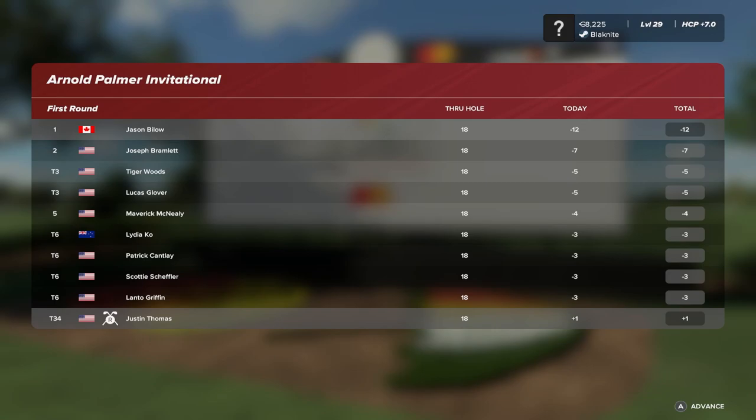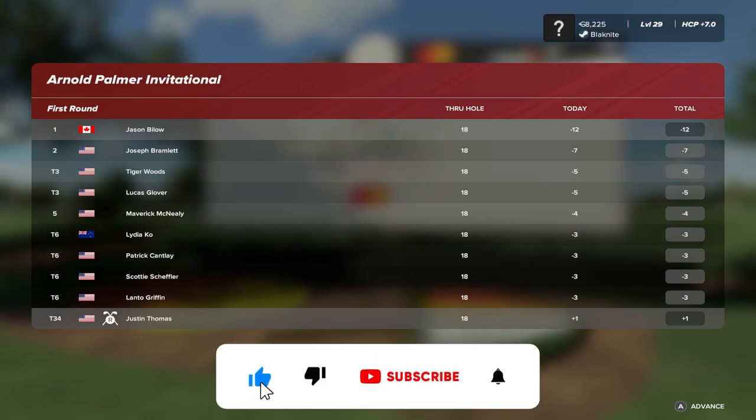What a perfect round — we couldn't ask for a better opening round. We're minus 12 on the day, good enough for first place. Joseph Bramlett is minus seven in second place, and we also lead Tiger Woods and Lucas Glover, tied for third at minus five. Our rival Justin Thomas is all the way back in 34th place with a plus one. We started off a little shaky but cranked out three eagles and a pile of birdies. It was only that one bogey on the second hole — everything else was flawless. One of our eagles was a chipping eagle back on the sixth hole. All in all a great round. Please give this video a like if you enjoyed it, subscribe to the channel, and I'll see you in the next one.